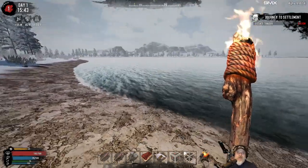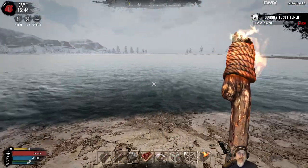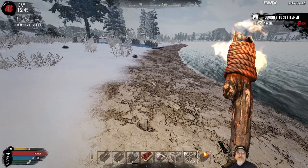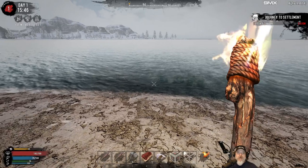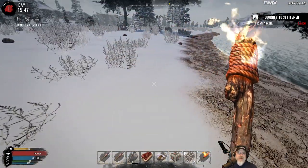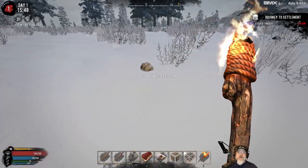Welcome back everybody to 7 Days to Die. I'm an old guy gaming and this is the Snow Biome Survival Series, where we play on a map that's made up of about 99% snow biome. We have just a tiny little desert biome somewhere towards the middle for the purpose of oil shale. Otherwise this map is entirely made up of the snow biome generated by the Nitrogen World Generator.